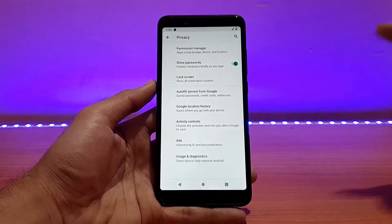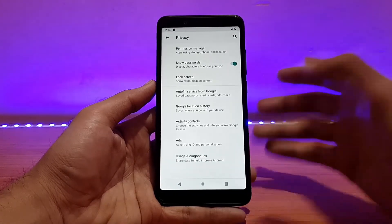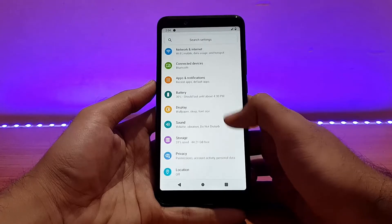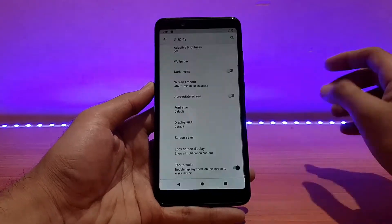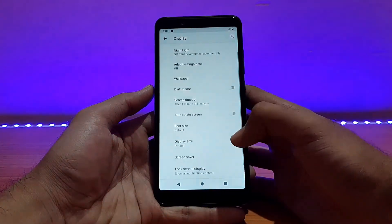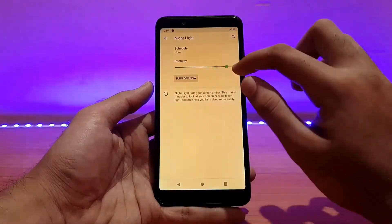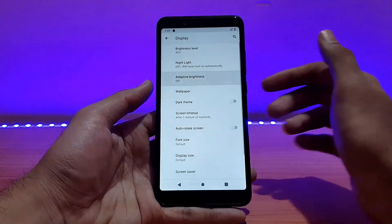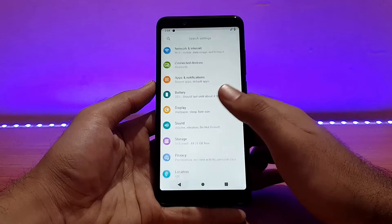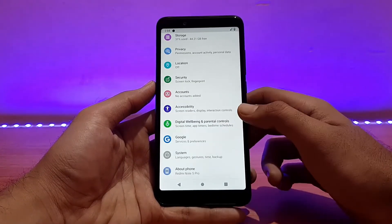Going into Privacy, there is a new option — ads, activity control, etc. — basically all the Google-related privacy settings. Talking about Display: tap to wake is not working in this ROM — not a big deal, it should work in the next update. Night light is working fine, you can change the intensity, and adaptive brightness is also working absolutely well.